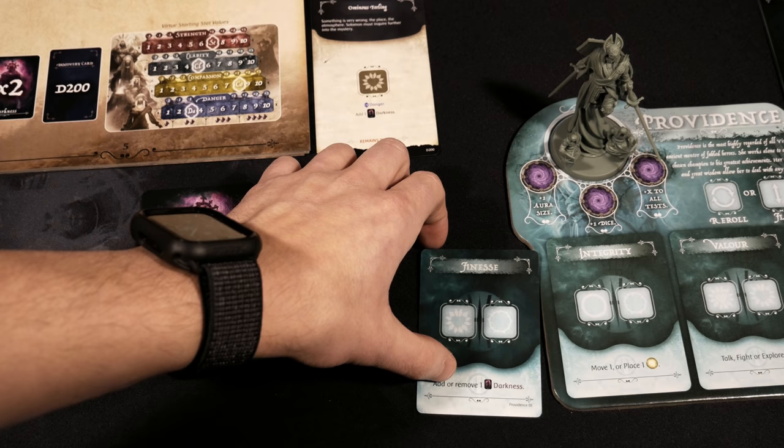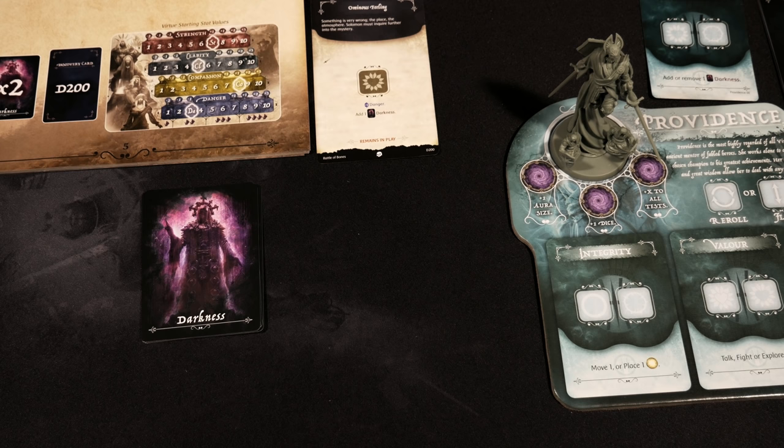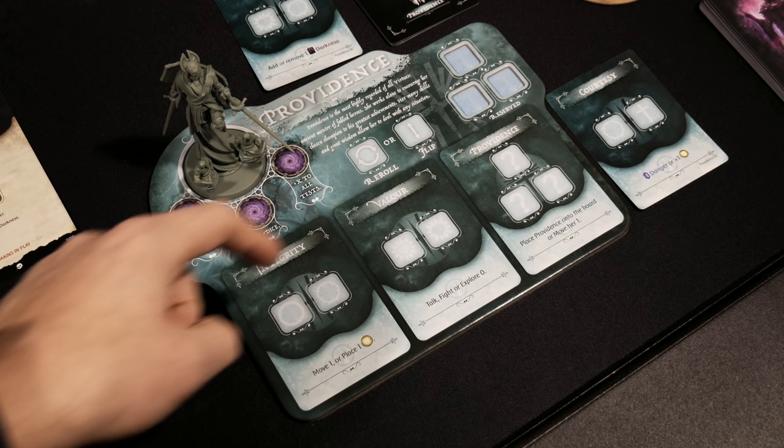Now I'll trigger Finesse — I'll remove these two dice, and since this was a hand slot card, it's now discarded and that slot is now open. It states I can add or remove a darkness card — I'll certainly be adding one to the bottom of the deck. Not bad overall: I didn't place any light, but I bought myself a decent amount of time with four cards now in the darkness deck.